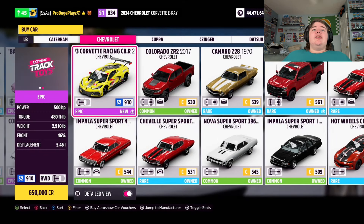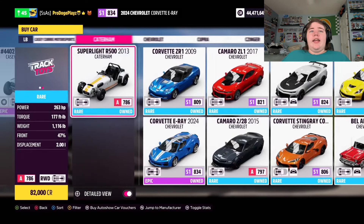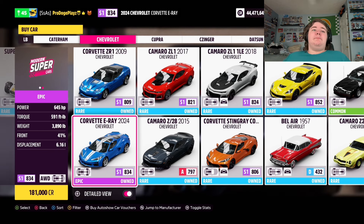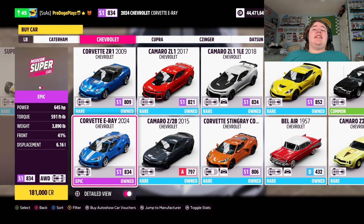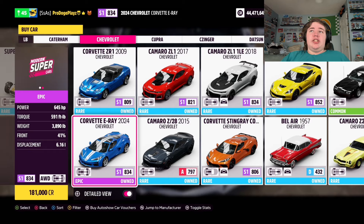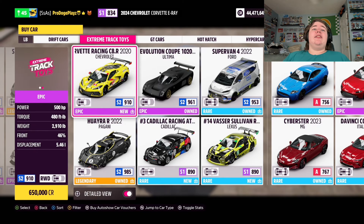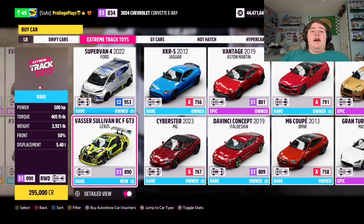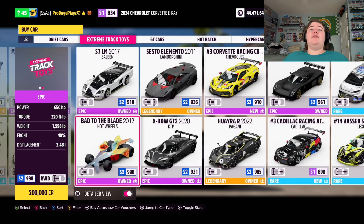So you have the Corvette C8.R. The E-Ray is the 2024 model — the third 2024 car in the game — with 645 horsepower, pretty heavy, still a 6.2 liter V8. That's in the game for 181,000 credits. So in the car pack we have the Corvette C8.R, the C8, this Cadillac which we're actually going to dive into first when I get the car pack. We also got a Lexus too. We have the 911 GT3R, which is probably my favorite car in the car pack along with the C8.R.